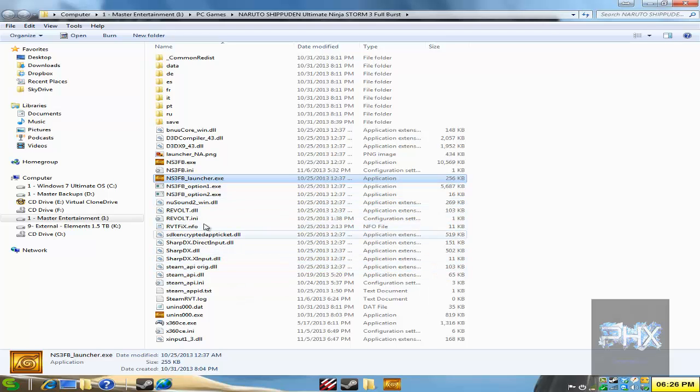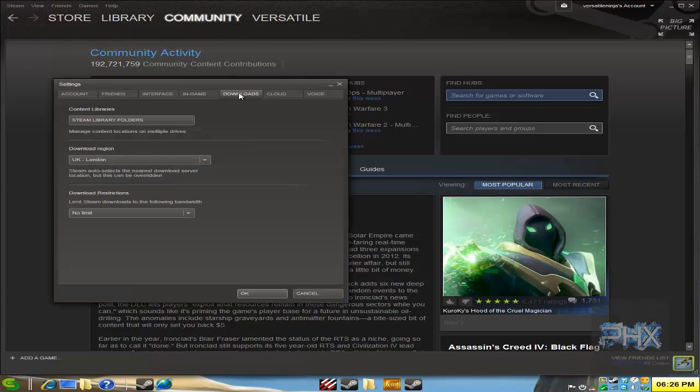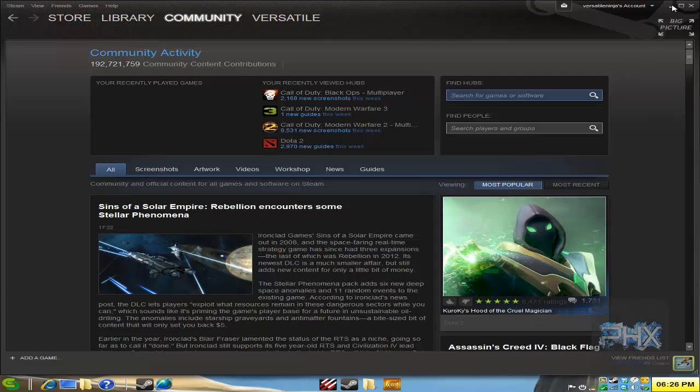After you're done with that, basically go ahead and make sure your Steam is running in the background. One thing that I always recommend gamers to do is go to Settings, go to Downloads, and set your download region to UK London. That way, if everybody has the same download region, it makes it easier to find everybody else for a good gaming session.